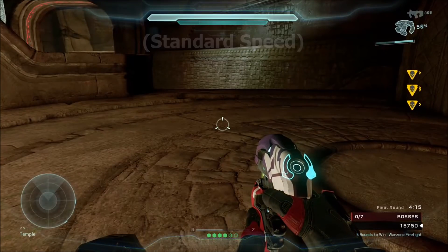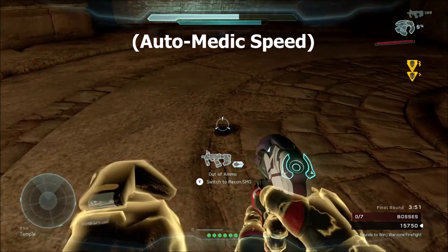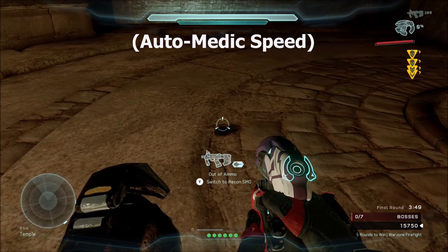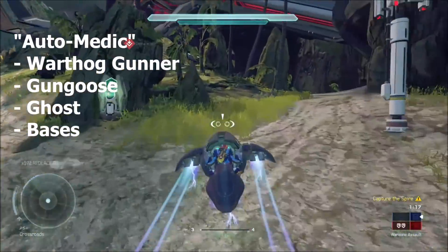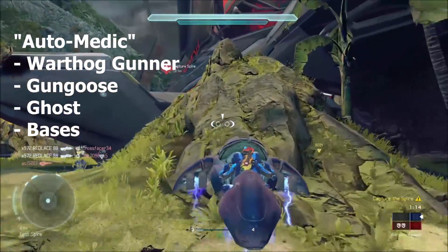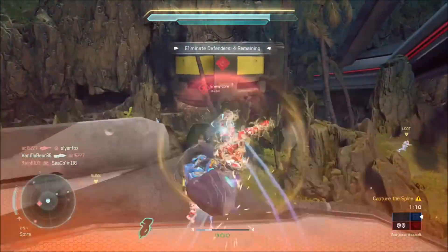Here's the standard recharge speed compared to the Automatic speed — Automatic is much faster. The Automatic armor mod works very well if you're a warthog gunner, using a gun goose or ghost, or even if you're defending bases and armories where you're being bombarded by grenades and bullets.